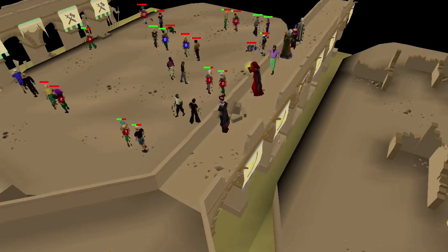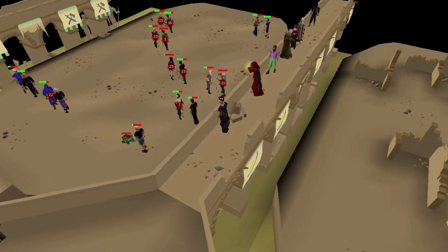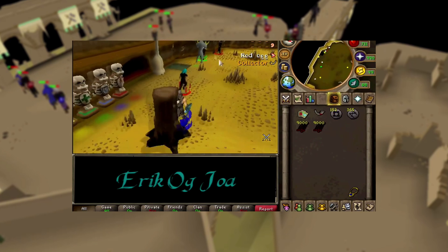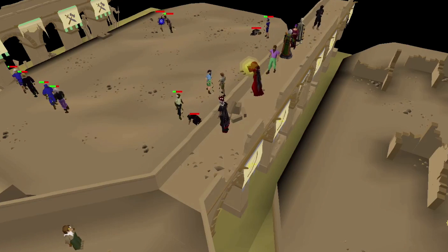RuneScape's market is constantly changing. Items are always being added, removed, value rises, value falls, and so on. Most of the time this is natural and unavoidable when it comes to RuneScape, except for those rare cases where someone has found a way to manipulate the market in a way the developers never intended. Most of the time that manipulation is done through glitches. Today I'm going to talk about 5 glitches that had a major impact on RuneScape's market, whether that was the Grand Exchange market or whatever markets players used before the GE existed.